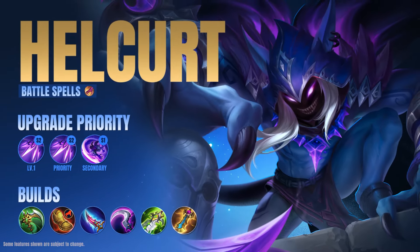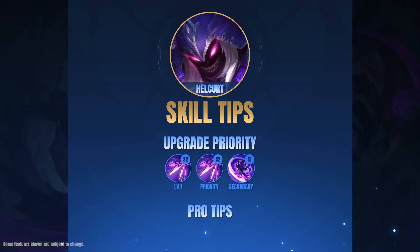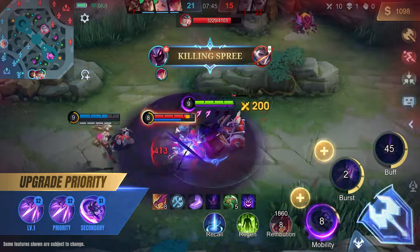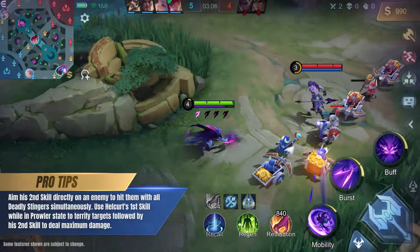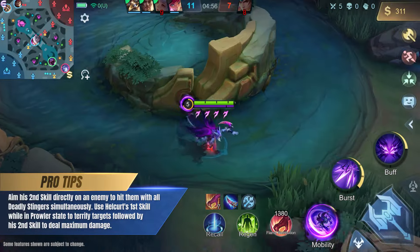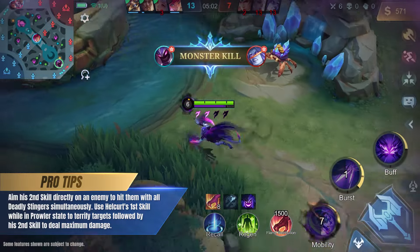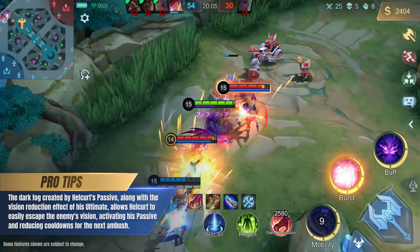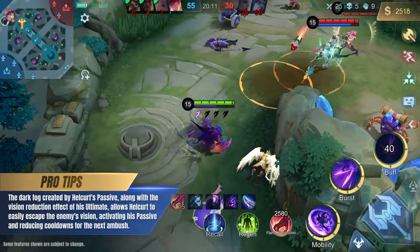Hellcurt boasts high burst damage while also having decent sustained damage, but if he stays exposed for too long, he can quickly lose his advantage. At level 1, upgrade Hellcurt's second skill and continue to prioritize upgrading it as his main source of damage. Aim his second skill directly on an enemy to hit them with all Deadly Stingers simultaneously. Use Hellcurt's first skill while in Prowler state to terrify targets, followed by his second skill to deal maximum damage. The Dark Fog from his passive along with the vision reduction of his ultimate allows Hellcurt to easily escape the enemy's vision, activating his passive and reducing cooldowns for the next ambush.